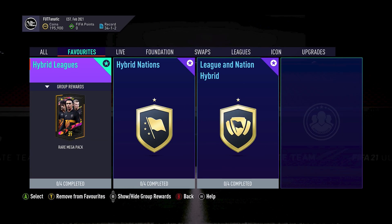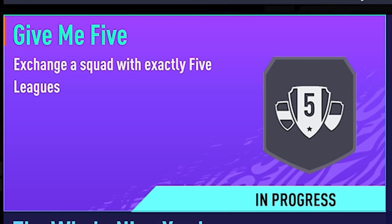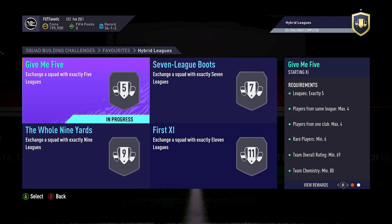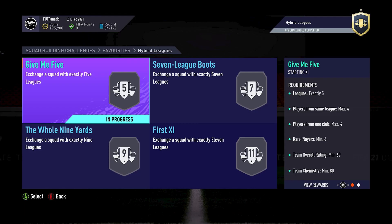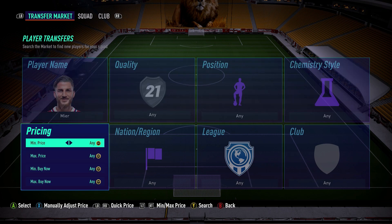Getting back into the video: the Hybrid Leagues SBC. In total, you need to complete four to complete this whole SBC — Give Me Five, Seven League Boots, the Whole Nine Yards, and the First 11. Each one has different requirements and progressively gets harder. If you are limited on coins, I highly recommend doing the hardest one first, being the First 11, as this gives you the best reward and you're most likely to make your coins back. You can then use those coins to do the Whole Nine Yards, Seven League Boots, and then Give Me Five. I'll leave time codes in the description if you only need to do a specific one.